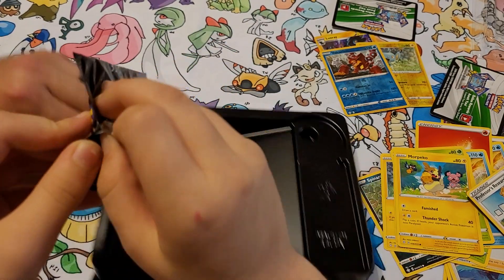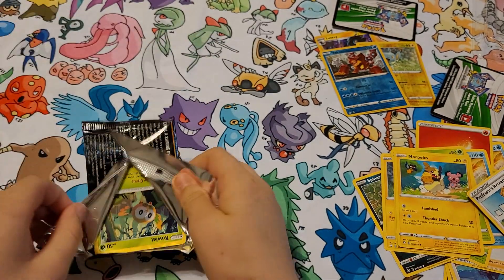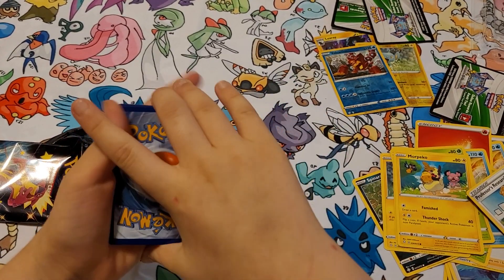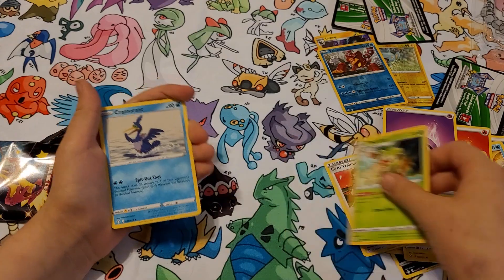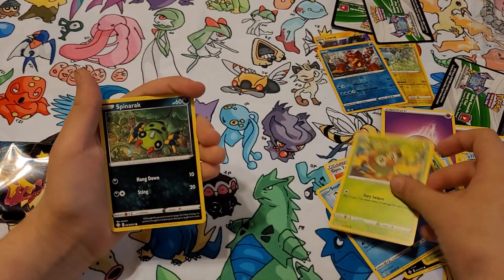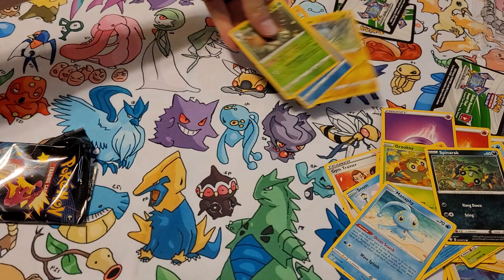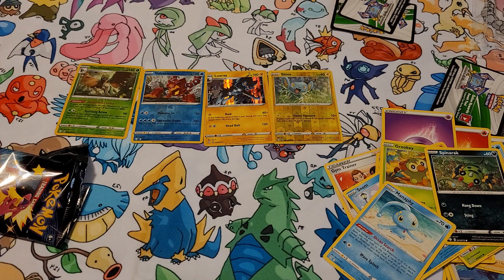Got the last pack here — hopefully some last pack magic! Rub them together, see what we get. Another white. Psychic Energy, Gym Trainer, Thwackey, Cramorant, Rowlet, Trapinch, Snom, Grookey, Spinarak. Reverse hollow Decidueye and a Manaphy. Well, nothing crazy stellar this time, but we did get a couple reverse hollows and some hollows — not too bad for the first pack opening. We'll be back tomorrow with some more openings. See you guys later!